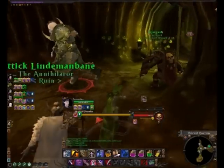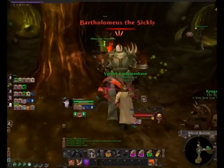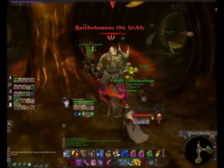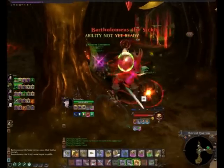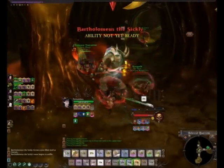Here we have Bart — Vatik has pulled him. I'm just going to freeze it here, and you can see the two docks in the top left and top right. Chosen is tanking; Krugash, the off-tank, is behind us. There we have on Vatik the bomb — that's basically the debuff that Bart gives off.